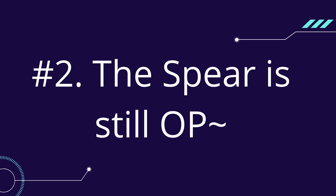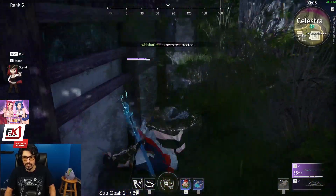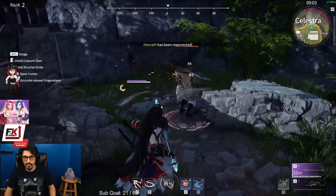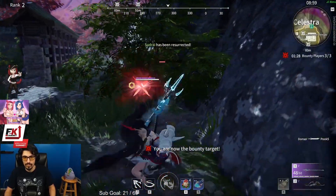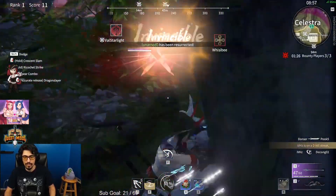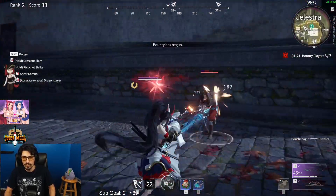Number 2: The Spear is still OP. It might just be because I mostly fought against bots, but the spear still feels insanely overpowered. In the beta it was super strong and very hard to contend with, and it still feels about the same as it felt in the beta to me.